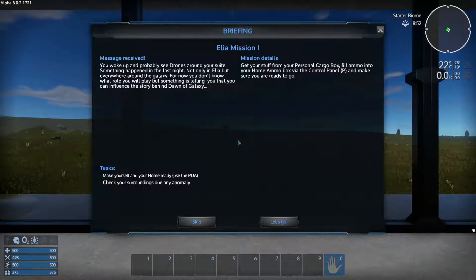You woke up and will probably see drones around your suite. Something happened in the last night, not only in Elia but everywhere around the galaxy. For now you don't know what role you will play, but something is telling you that you can influence the story behind Dawn of Galaxy. Mission details: get your stuff from your personal cargo box, fill ammo into your home ammo box via the control panel, and make sure you are ready to go.